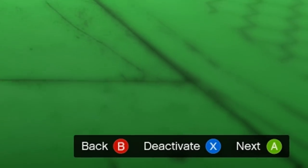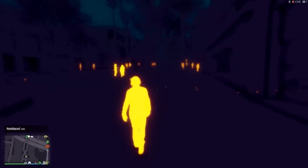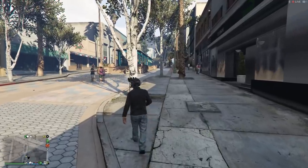Press the button on the bottom right of the screen to activate the goggles. The night vision is pretty cool but the thermal goggles are where it's at. I can see everything! And by everything, I mean everything but the ground that I'm walking on.